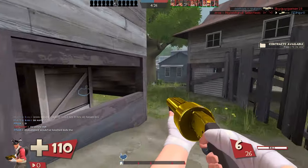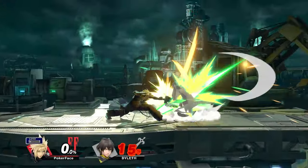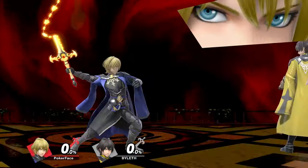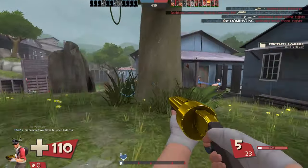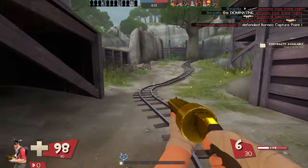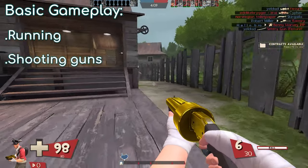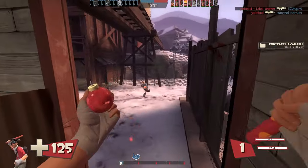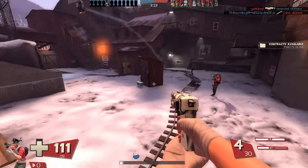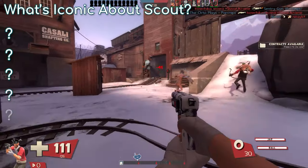Before we design a moveset for Scout, we need to first learn what makes him iconic. The Smash series is all about iconic characters using their iconic moves from their iconic games. We need to take a surface level look at what makes Scout such an iconic character and how that would translate into Smash Bros. If we boil away everything else apart from his gameplay, it just comes down to running and shooting guns, and that wouldn't translate to Smash very well at all.